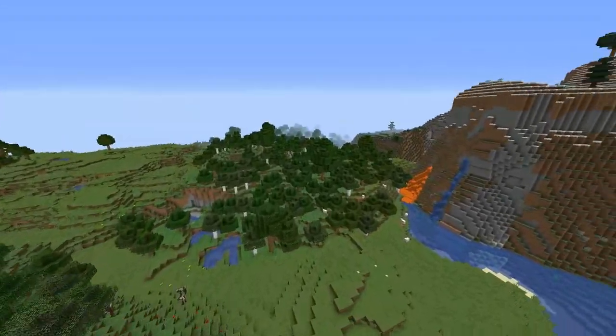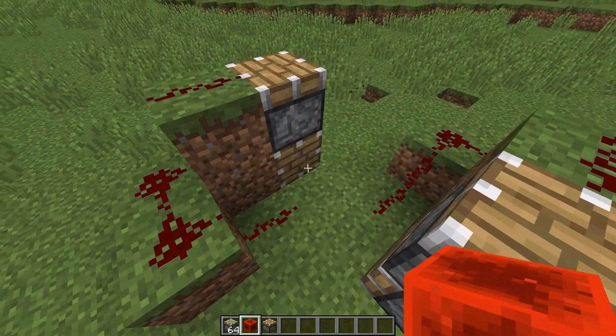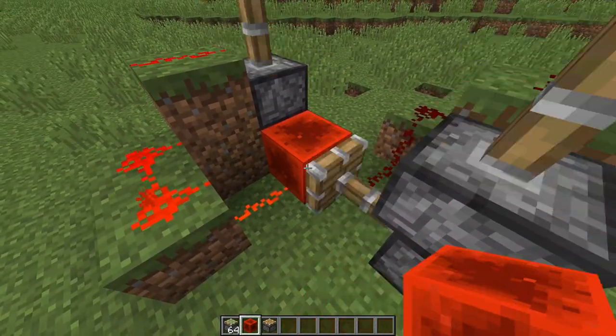Moving through the world will gradually use up all your memory and cause your game to start to stutter and eventually crash. Normal pistons now will spit out their blocks similar to sticky pistons when given a short pulse.